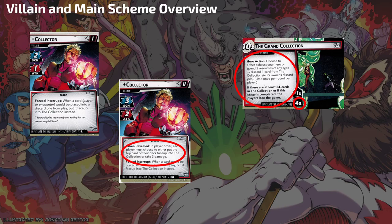Let's look at the villain and main scheme. The Collector reads: Forced Interrupt — when a player or encounter card would be placed into a discard pile from play, put it face up into the Collection instead. This means when you discard something from uses, or when an ally is fully defeated, it goes to the Collection. It does NOT trigger when you play an event, so events are going to be very strong against the Collector.